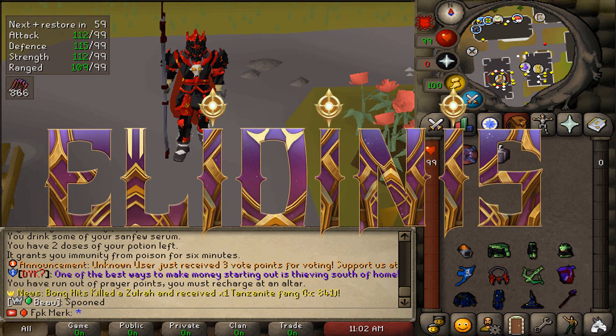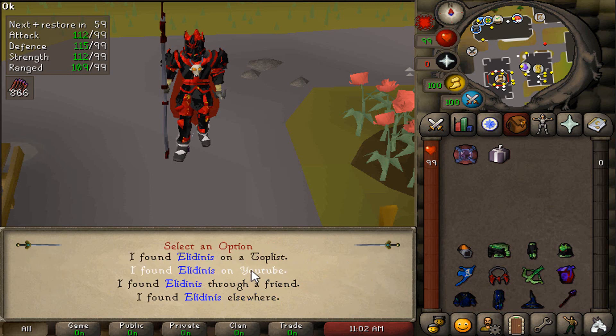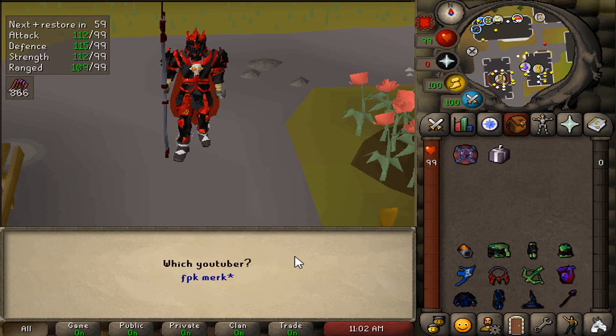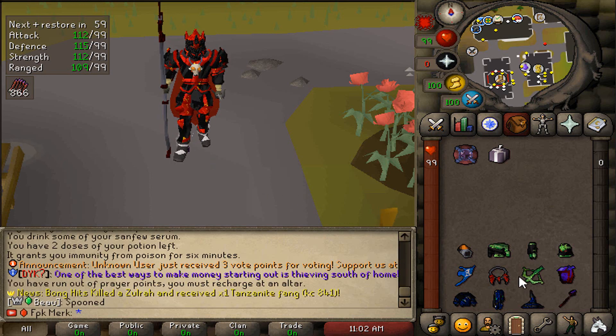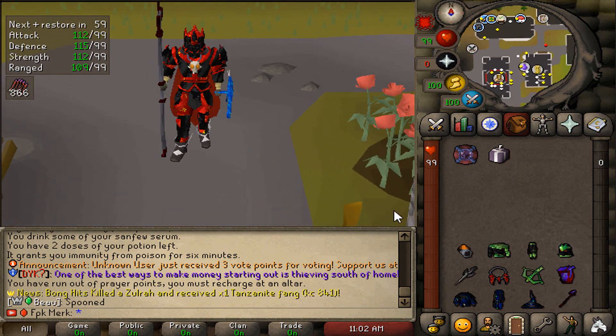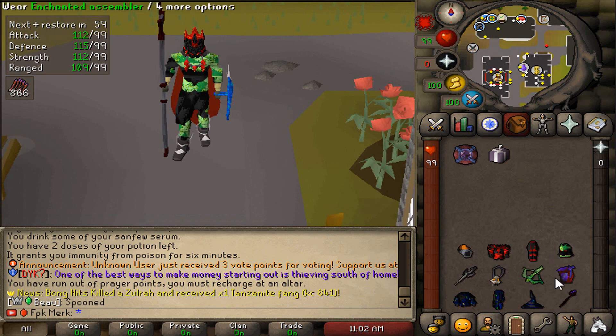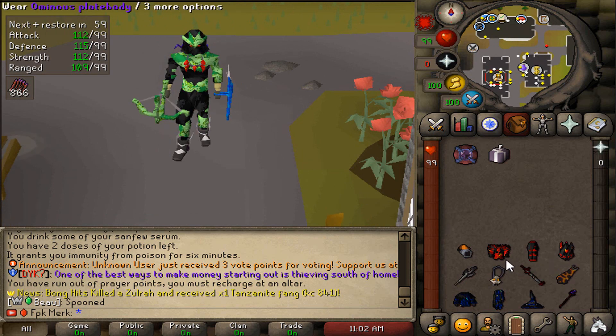When you guys join Elidine's RSPS, you will get yourself a referral box. Upon joining, you can simply click on it, click 'I found Elidine's on YouTube', type in my name fbkmerk, and that will give you guys an insane starter package. So make sure to take advantage of that — this starter package is very choice. Claim your referral reward today.